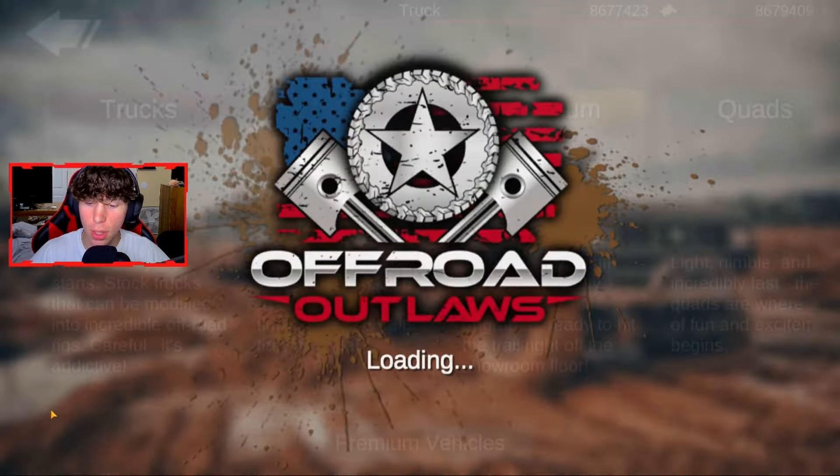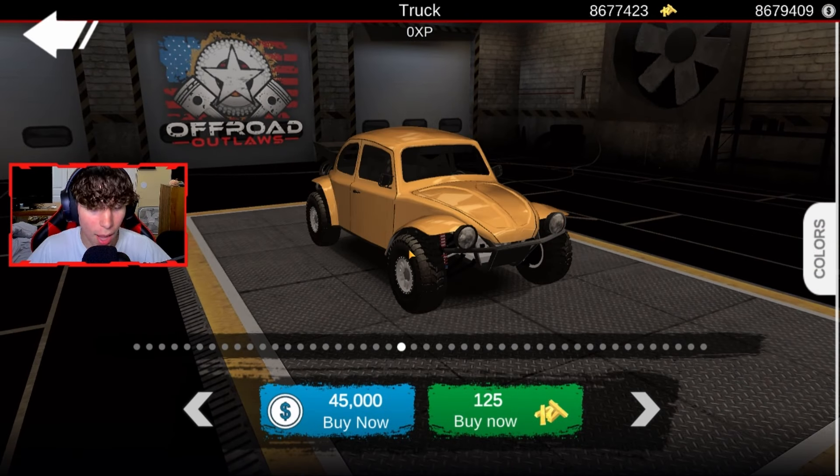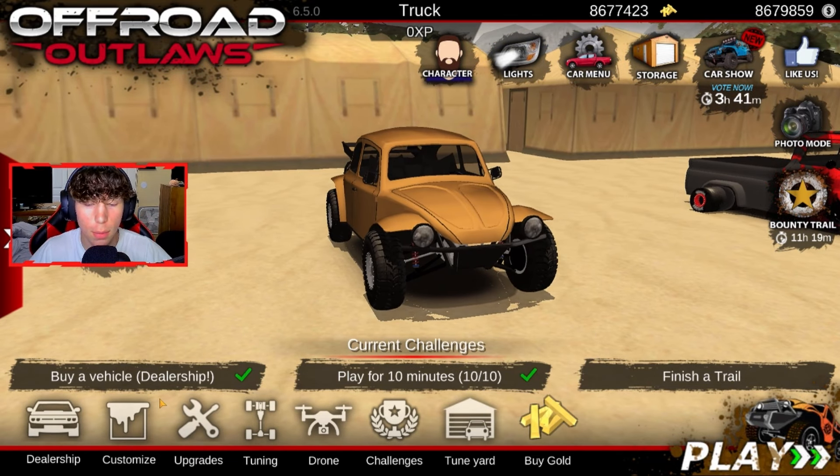First things first, we're going to go to the dealership and we're going to buy just a random truck — any truck will work. I'm going to go with this buggy right here because I think it looks cool and I think it'll be able to go pretty fast. So I'm going to customize it real quickly and then I'll be right back to you guys.